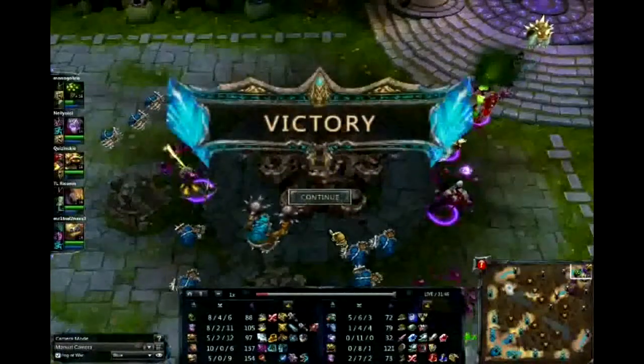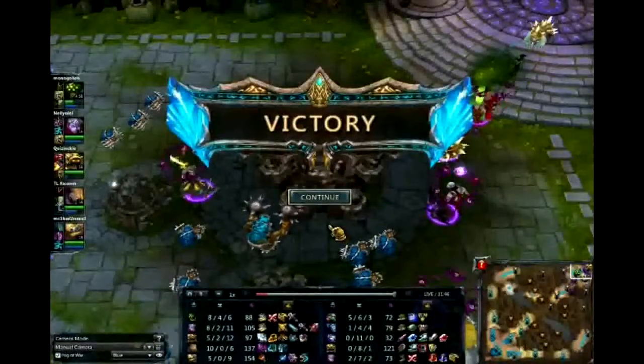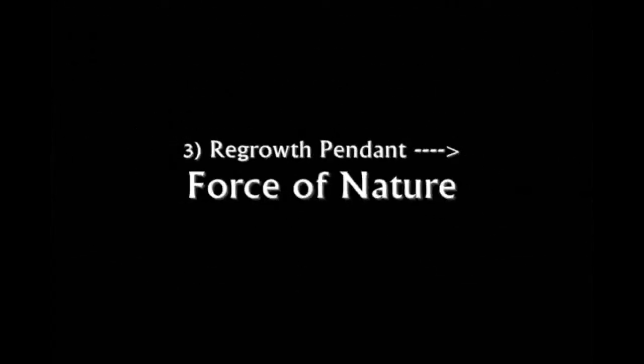That's the victory - and that shows you how good that build was. Here's the full item build order: Catalyst the Protector into Rod of Ages, Boots of Speed into Mercury Treads, Regrowth Pendants into Force of Nature, then Giant's Belt into Rylai's Crystal Scepter, Chain Vest into Guardian Angel, and finally Needlessly Large Rod into Rabadon's Deathcap. Make sure to subscribe, rate, and comment for future champion guides, and check out our website for more content.